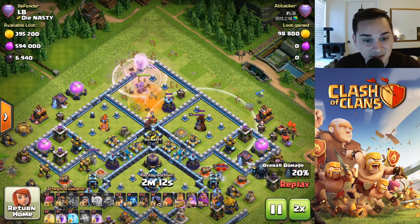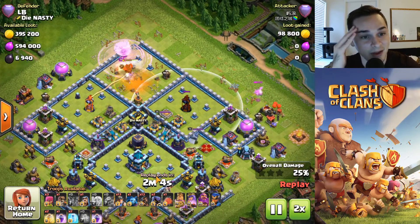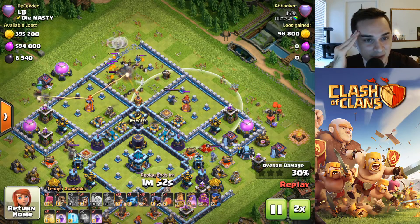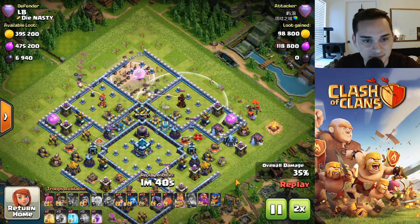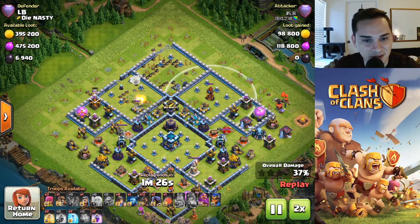Best attacker I've seen yet — actually a bad poison, because the lava hound's late and that poison's not going to affect the rest of those pups. Queen's gonna have to pop her ability because the poison's early. Let's see how he does now. Queen's gonna die — he's not gonna invest any freeze spells in it. Healers and king walk — you know, we love king walks out here.